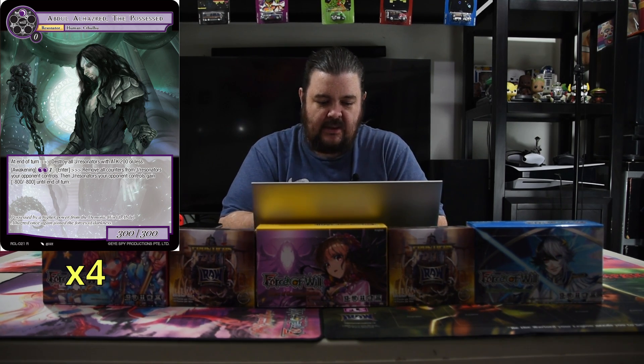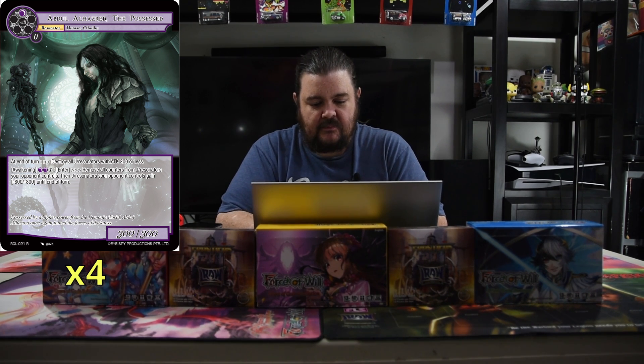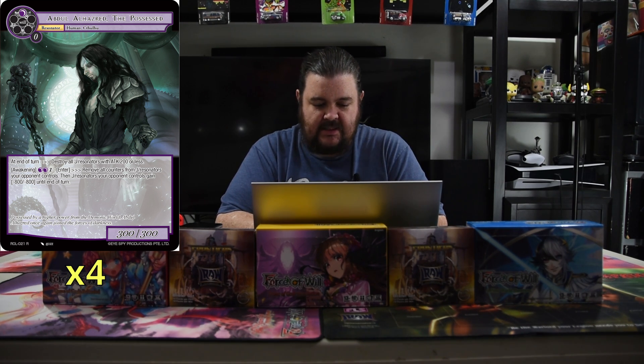He is 1 black for a 3-3. At the end of turn, destroy all J-Resonators with attack 2 or less, and Awakening. He enters: remove all counters from J-Resonators your opponent controls.